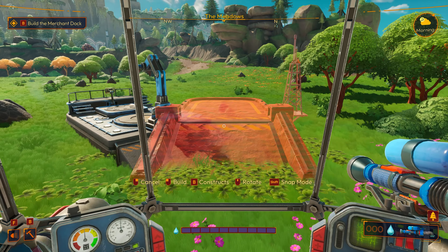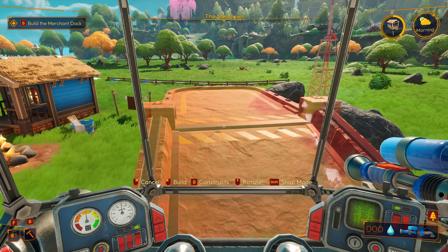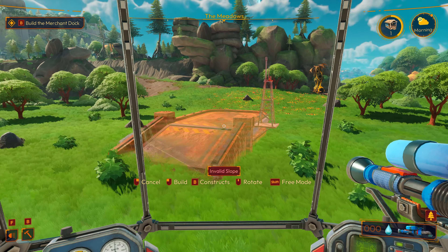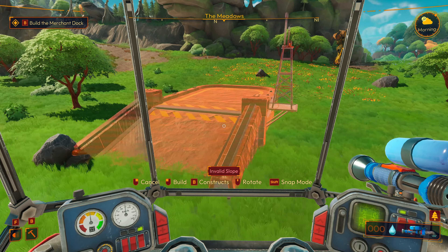Maybe we'll just do it all — we've got the space, and you never know what we're going to need this stuff for. Alright, but we're only going to do three of them. We're out of water. Okay, so we got those crystals for a reason. Let's check and see what that's about — the Merchant Landing.